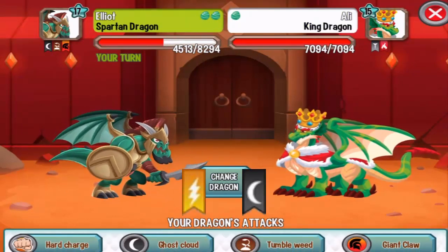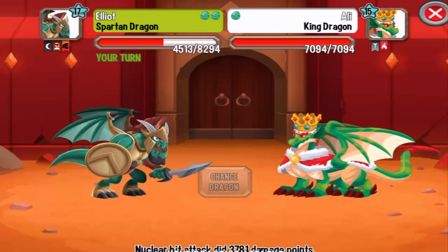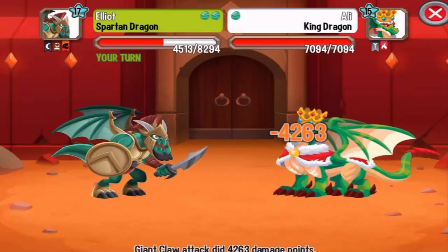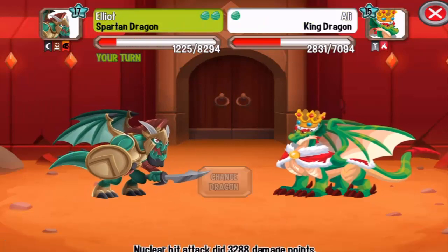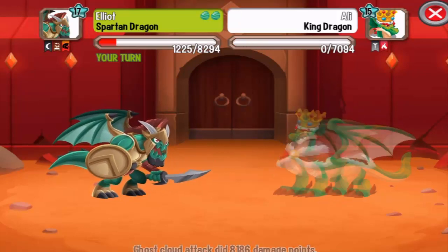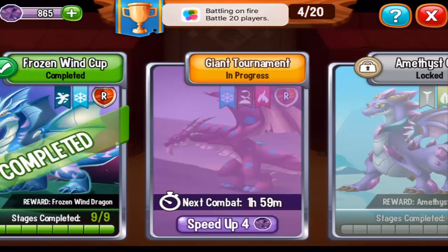And check it out — the king dragon. This is a metal dragon, so we can critical hit it with electric and dark attacks. Let's use the giant claw attack first, and then critical hit it with the ghost cloud attack. Goodbye — that's a lot of damage for the spartan dragon!